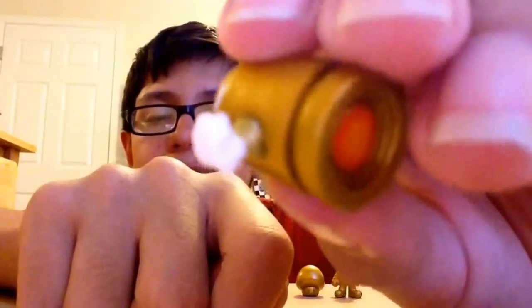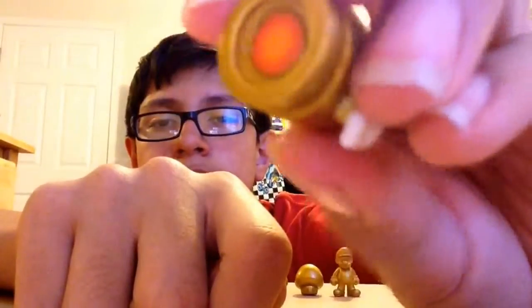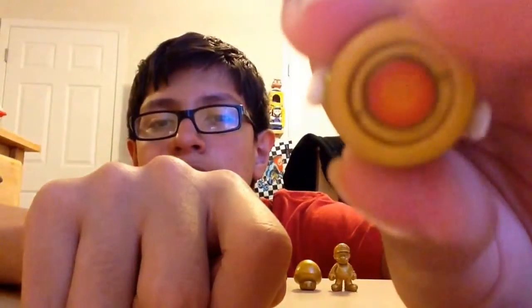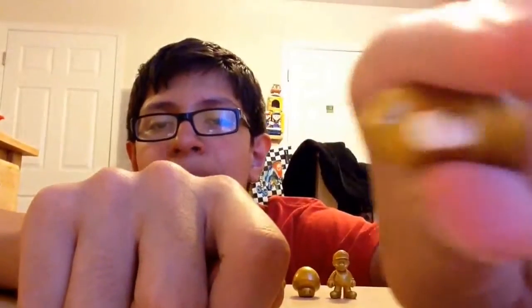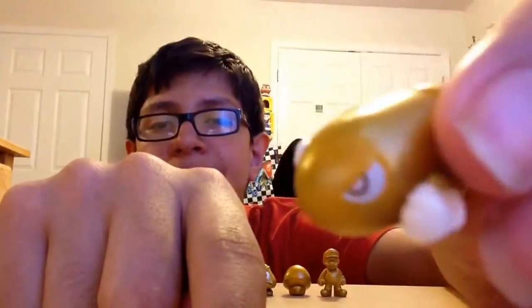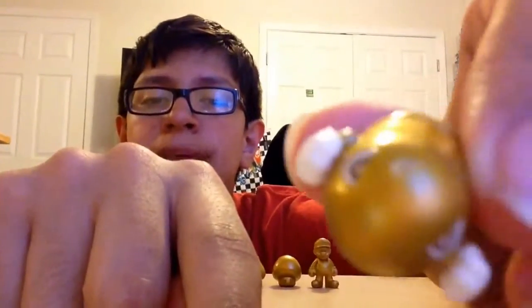Bullet Bill is a very simple character on the 2D side, but of course as you rotate him, he's like an official 3D model that you don't really see on 2D platforms. There is a little hole in the back which shows it's like blasting off. The arms are not articulated, but the eye paint where the eyes are is pretty spot on, because they're not messing up anything.